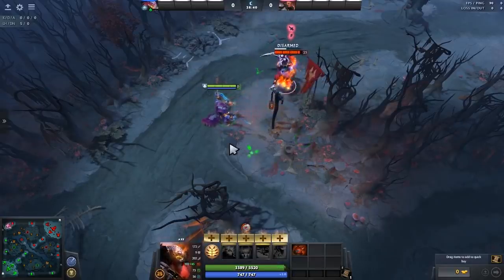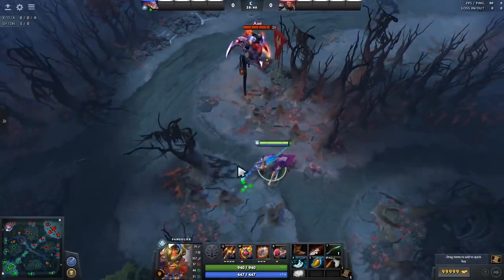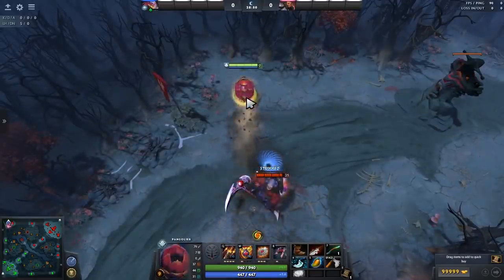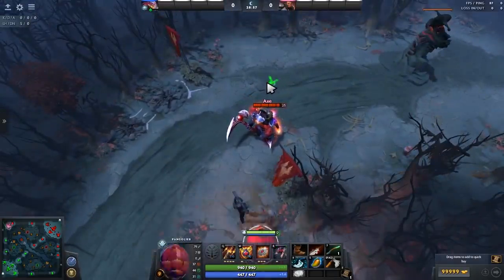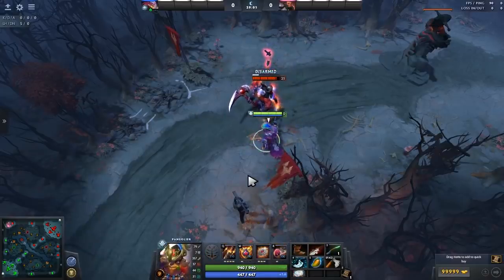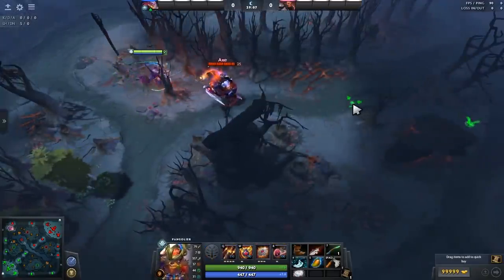Another important thing is cancelling your ulti when it ends. Sometimes people will hit say the second stun and keep rolling, letting their ulti go to the very end. Sometimes you want to actually end your ulti just after you stun them so that you can go in, stun them, and start attacking while they're stunned — you're actually getting right-clicks in. That's a relatively small thing to help you output a little bit more damage than you normally do.